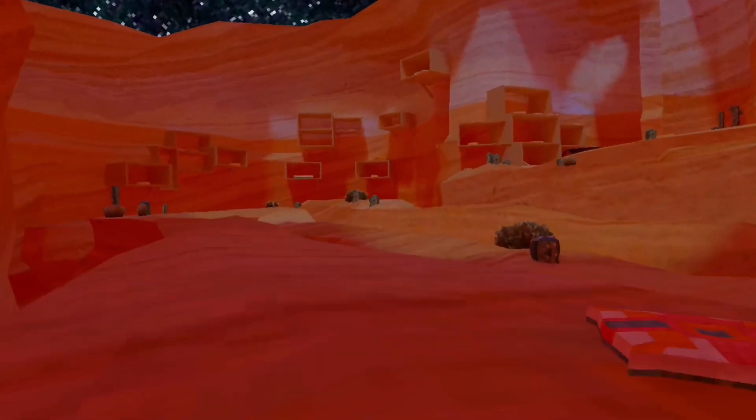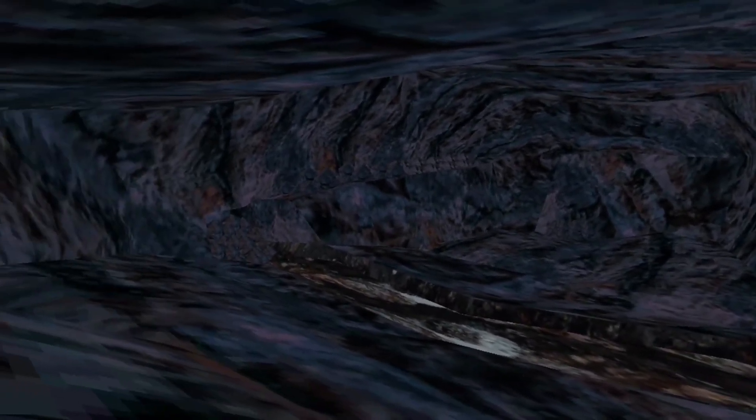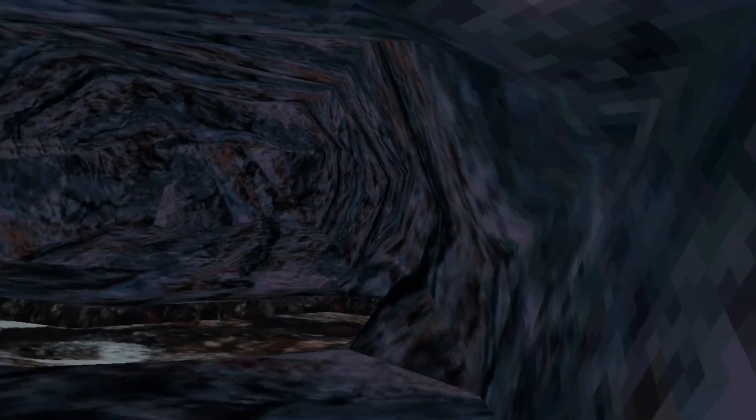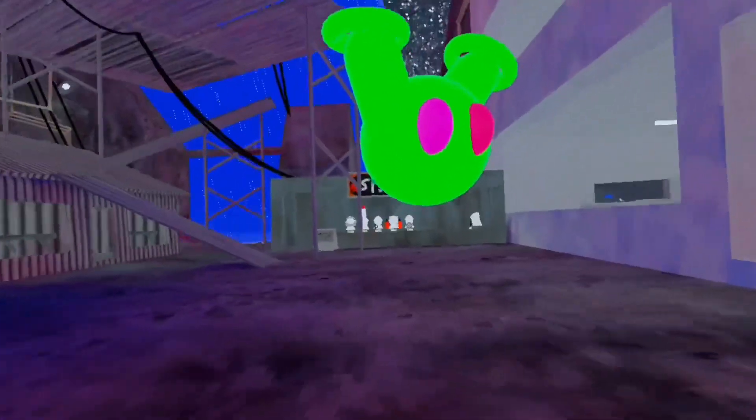Before we check out the custom maps, let's go to every single map. This is Canyons — I remember the OG Canyons before all the stuff came in. Caves is kind of empty — there are rocks, and more rocks. Let's go to City — there's no clouds, what the heck?